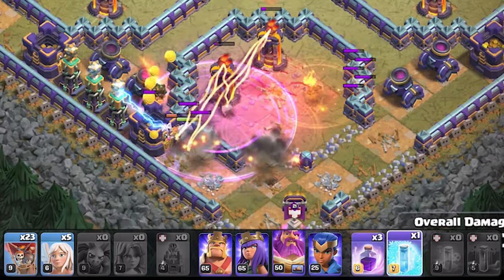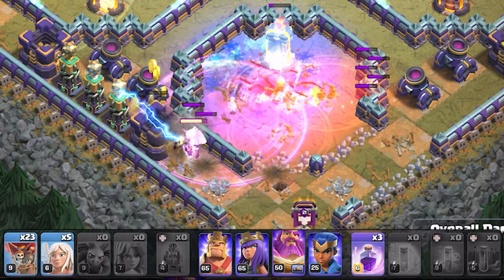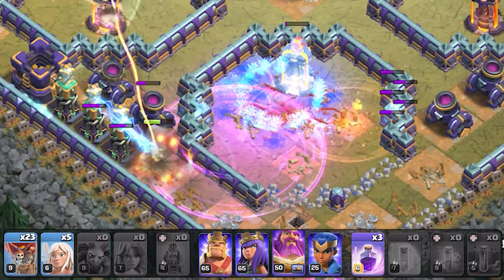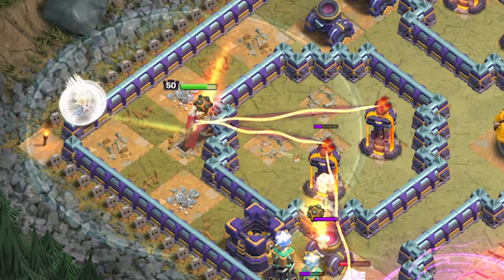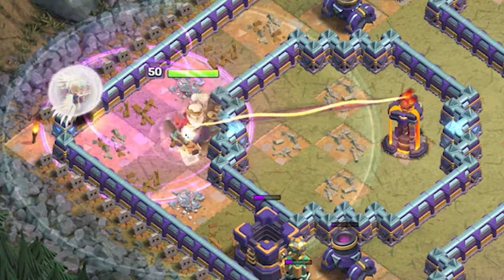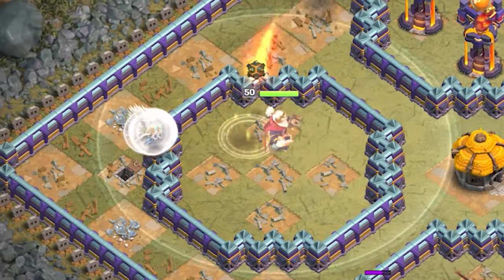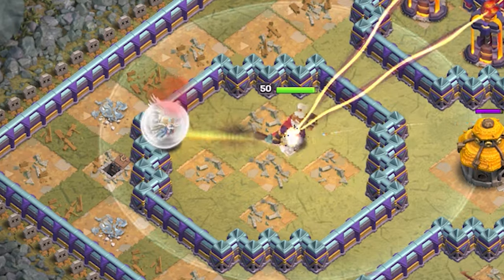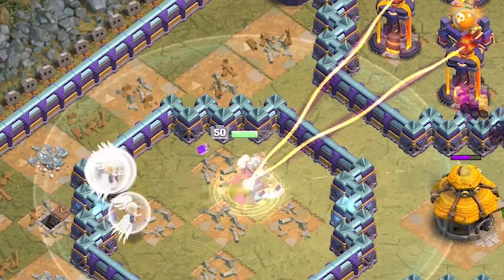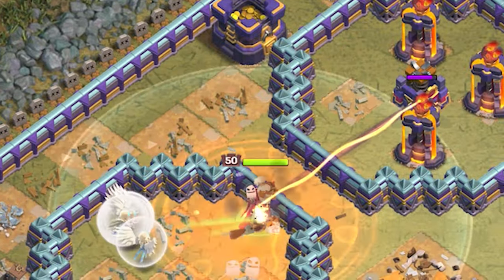Once the reinforcement troops are out, use a rage spell to quickly clean up the buildings, and feel free to freeze the inferno towers so the hog can knock them down. You may also need to give the old man more rage or heal spells to get him through the tough defenses. If a healer quits, simply replace her with another one — it's very important to keep the old man alive even when the battle gets difficult.